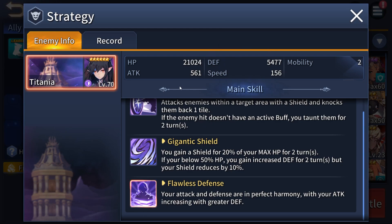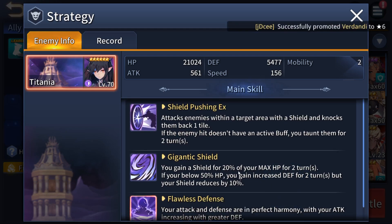Alongside the shield, the boss has really high defense and low attack because of her passive skill, Flawless Defense — her attack and defense are in perfect harmony, with attack increasing with greater defense. She also has her first skill, Shield Pushing X, which moves your unit back one tile and deals a decent amount of damage. Overall, she has really high HP, high defense, and this shield.